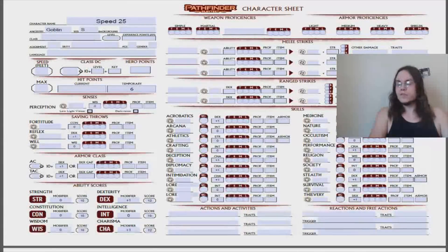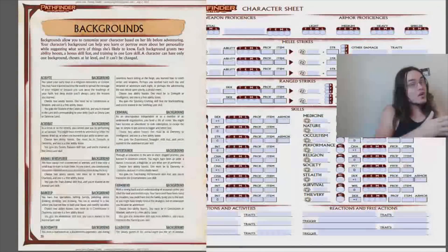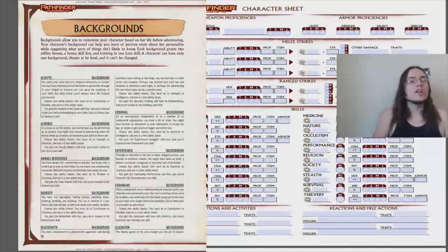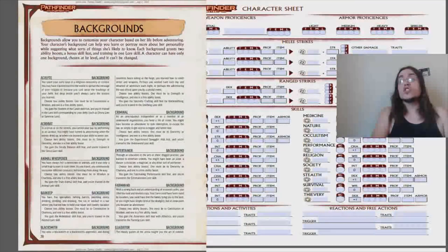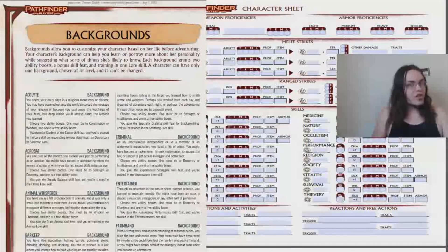Next we're gonna talk about backgrounds. Backgrounds are essentially the thing that flavors your character — they're kind of like traits in Pathfinder First Edition, just a little less powerful and a little more 'build the character' rather than 'optimize the character.' More or less what's going on here: pick two ability boosts — one must be X or Y — pick a skill feat, pick a lore, and that's your background. They're very easy to brew up, very easy to slap together to make whatever you want. Our goblin paladin is going to choose Acolyte — seems super relevant because paladins like religion.